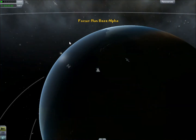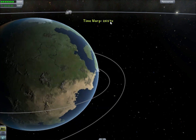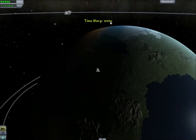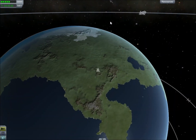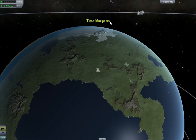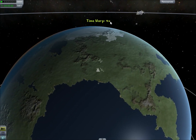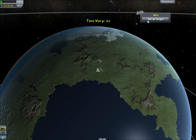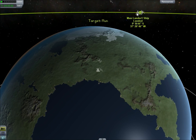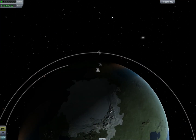Let's just make sure — that's a terrible time to launch. So we're going to speed up time a bit here, until we get a better angle to launch that's going to take us to the Mun. All right, right there should be good. We'll set the Mun as a target, and we are ready to launch.